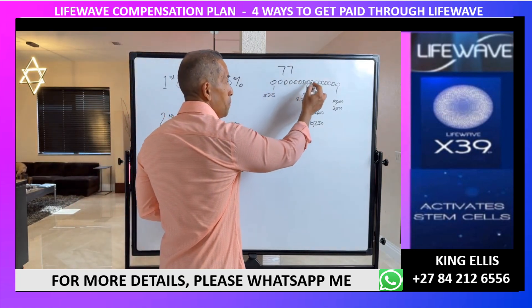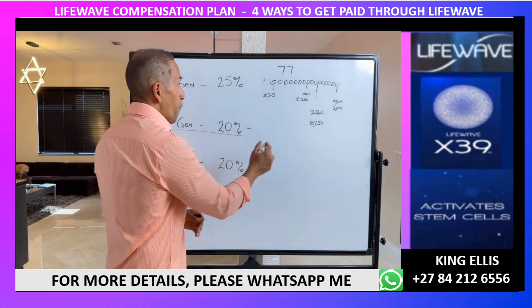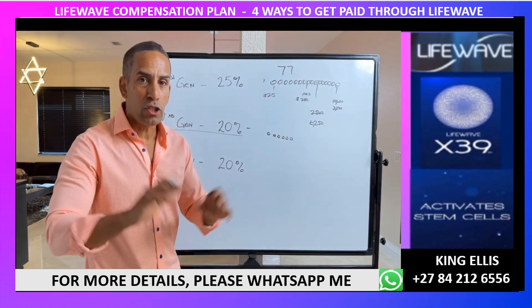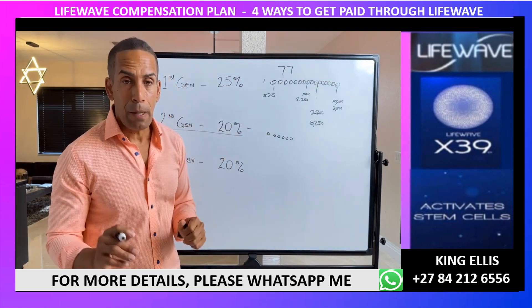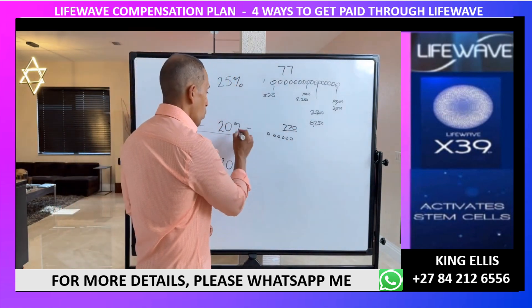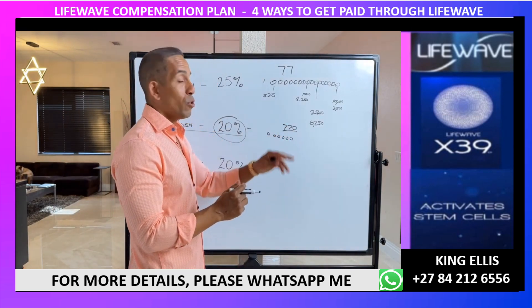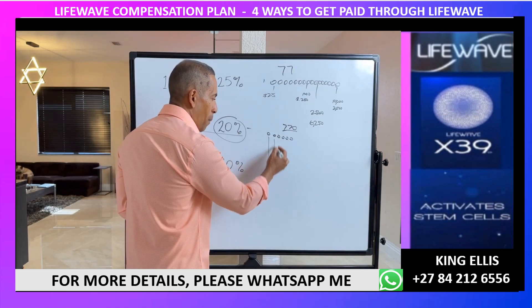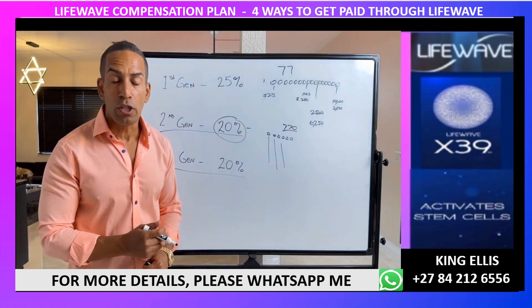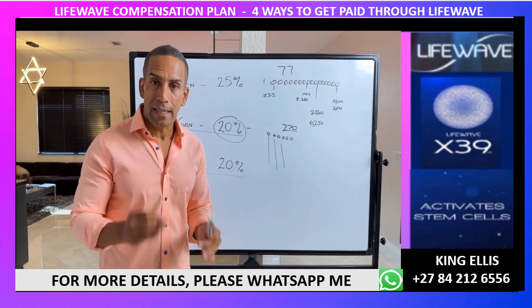The second generation is everyone that your personally enrolled members sponsor — their first generation is your second generation. For every dollar they make on the binary, we earn 20%. If our 77 personals each sign up 10 people, that's 770 second-generation members. Everyone they sponsor becomes our third generation, and we make an additional 20% from everything that third generation earns as well.